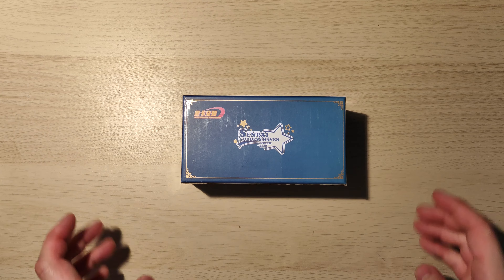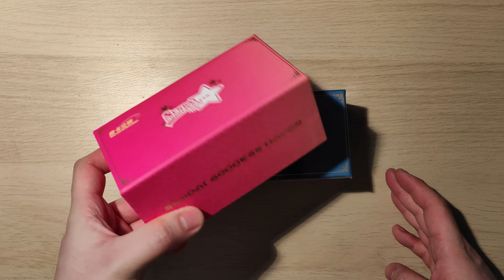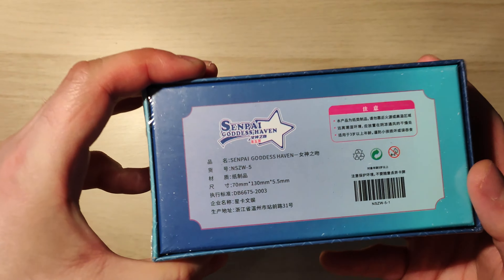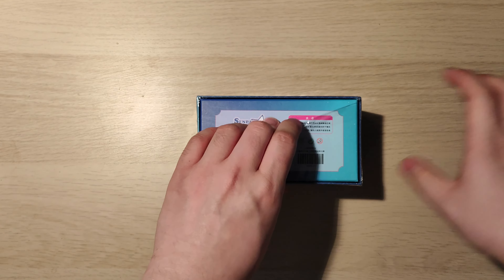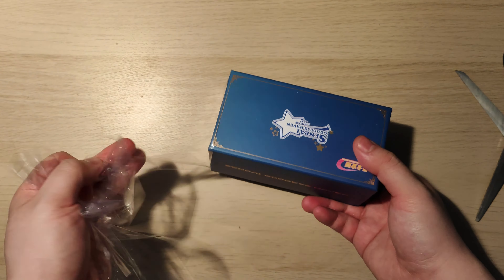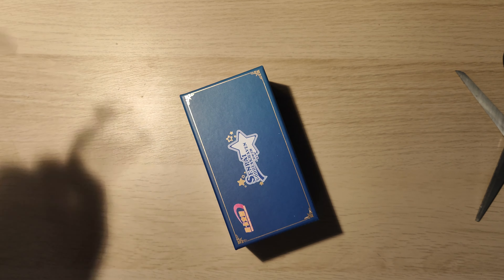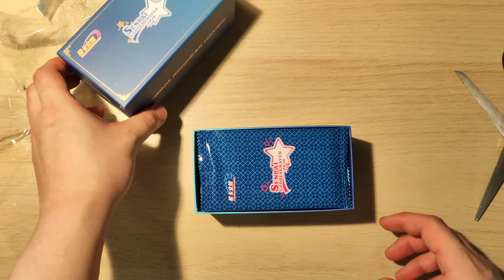Welcome back, people of culture. Today we've got Senpai Goddess Haven number five. Yes, number five. Number four only came out about two months ago, but they've already racked up number five. So today we are opening Senpai Goddess Haven number five. I'm very interested to see what the quality is like in number five. As we know with Senpai Goddess Haven, the cards look great but they've always kind of let us down a bit in terms of names and translations. I'm just wondering whether we'll see that again in number five.